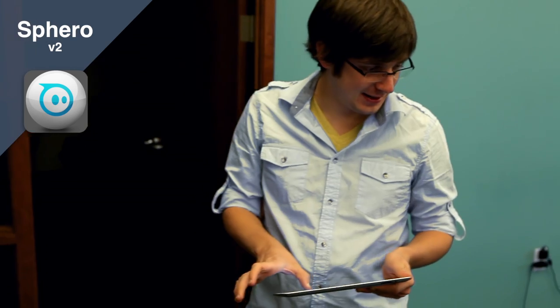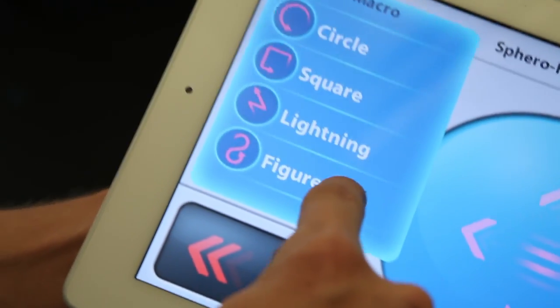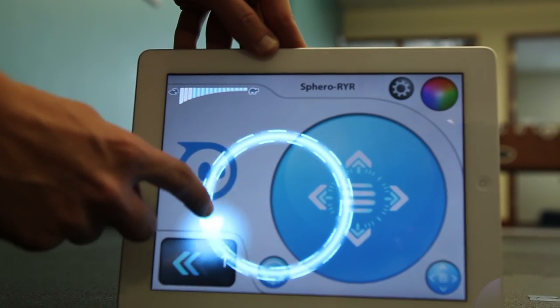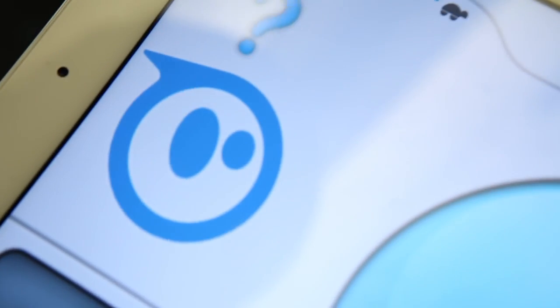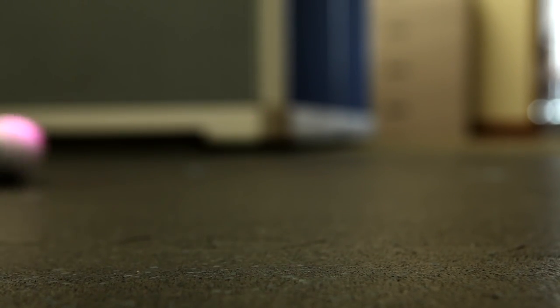Sphero V2 combines the Sphero, Drive, and Sphero Cam app all into one place with new and improved graphics. In addition to just boosting while driving, you're able to do lots of other tricks such as figure eight, rainbow, and change colors as you drive. There's also a new and improved aiming mechanic that makes aiming the ball even faster and easier to understand. Sphero V2 features the new Spheroverse, which is a place you can go to discover new apps and games for Sphero, track your achievements, and share your Sphero experiences with your friends.